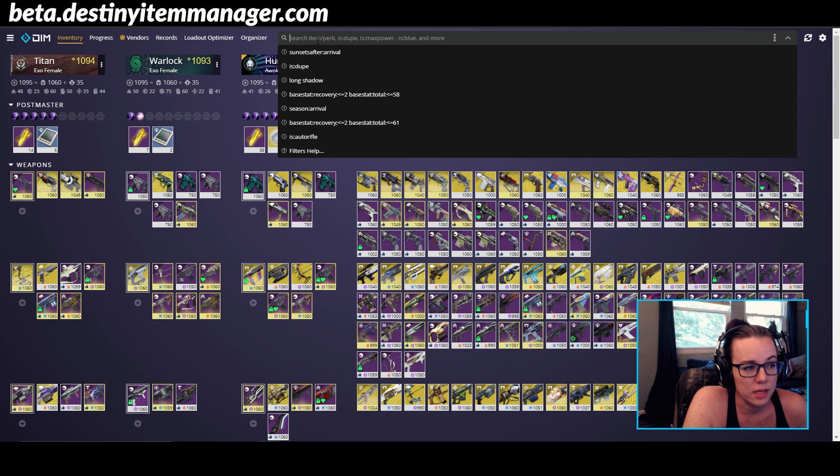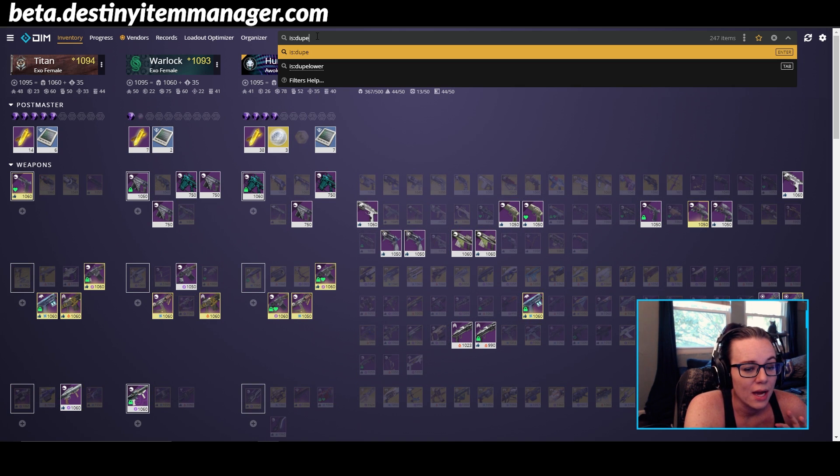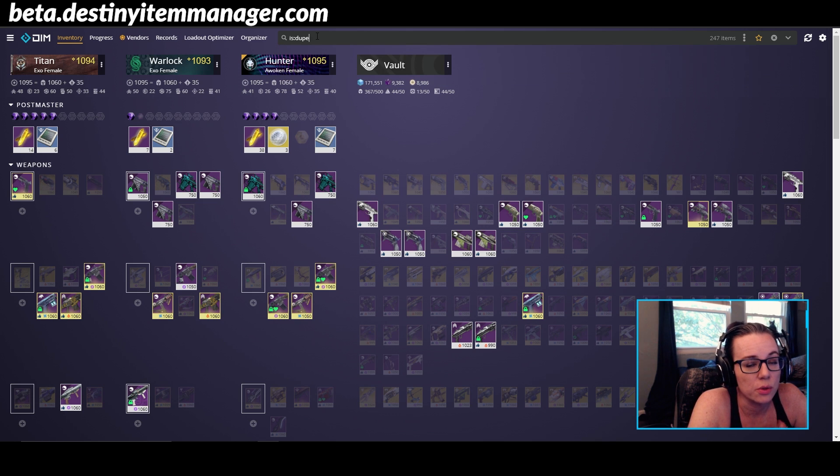But the first thing that I always do when I'm trying to organize my vault is type 'is:dupe'. This is going to highlight all the items that are duplicates in your vault. So if you're the type of person that hoards a lot of the same weapon because you really like it, this is going to highlight those items for you, so you can go through and weed out the ones with perks that are maybe not as optimal. Now, Bungie is going to put out a TWAB hinting at archetype changes and possibly some buffs and nerfs coming up, so it might not be a bad idea to keep a couple different rolls of items you really like. However, if they're going to be sunset, or if they're items you don't really use that much, I would consider getting rid of them.